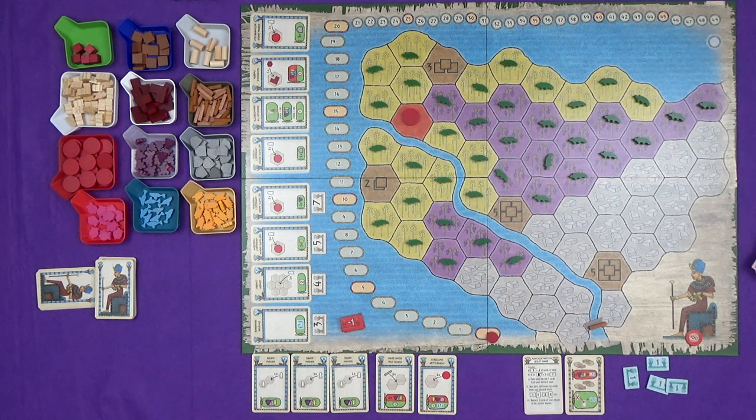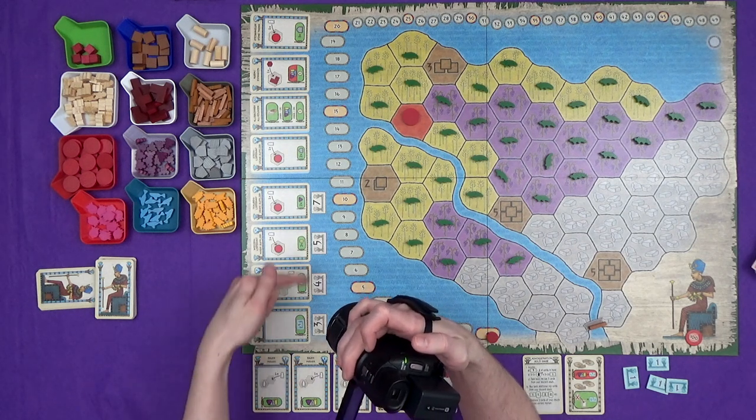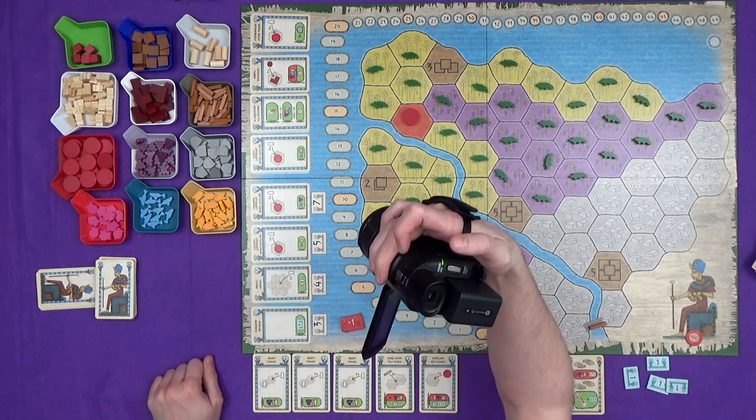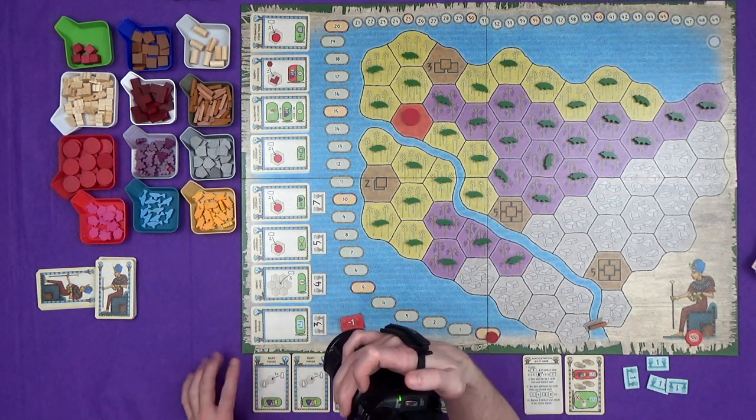So let's just look at my hand to start with. Everyone in the game has the same hand to start with: three farmer cards, a two roads card, and a settlement card. Your options in a turn are: play a card and perform its effects, buy a card — this is the card market, you can buy from these for the cost underneath — and you can also see the future market, some of the next cards that might come out, because this isn't a standard shifting market.